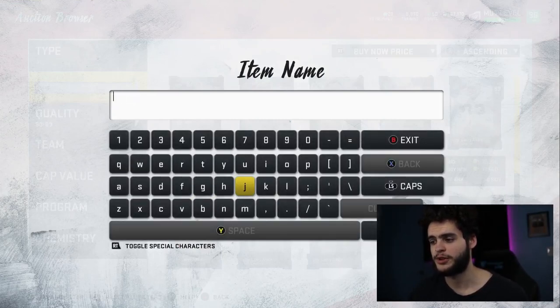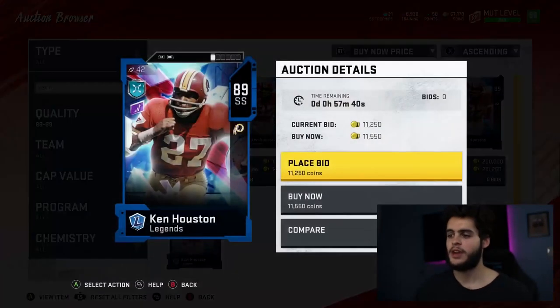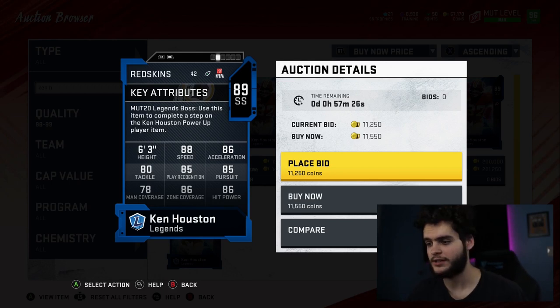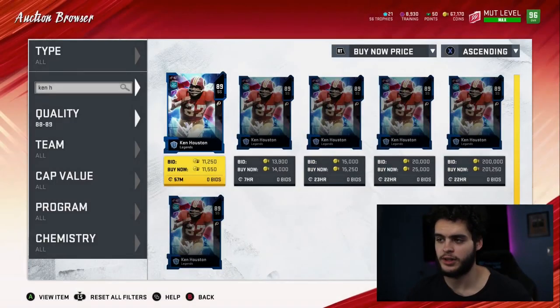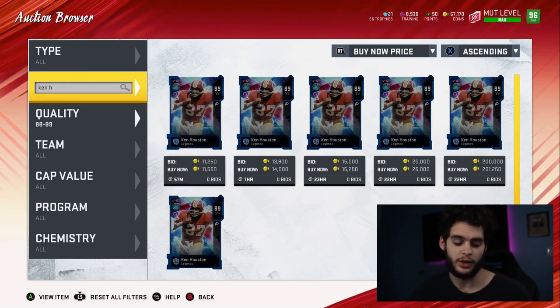Number five is Ken Houston, who was super dominant early in Madden this year. He was the definition of a hybrid safety at the beginning of the year. He was one of the fastest guys on the field while also being one of the tallest and hardest hitters, with solid zone coverage and nearly cracking the man threshold. With Lockdown he did crack the 80 man threshold. Powered up and chemmed up he got to 90 zone, 89 speed — Ken Houston was a great user safety, box safety, and even a coverage safety.